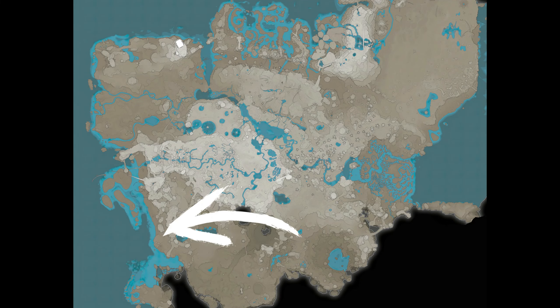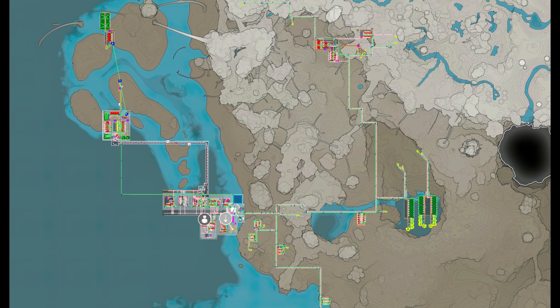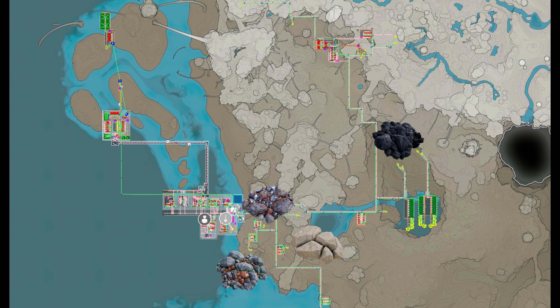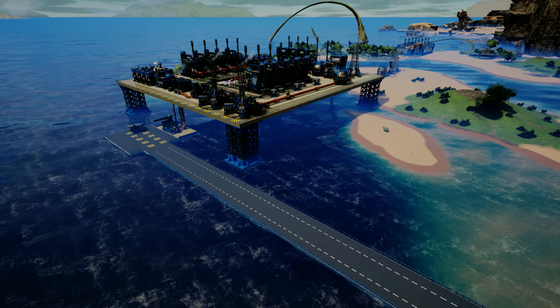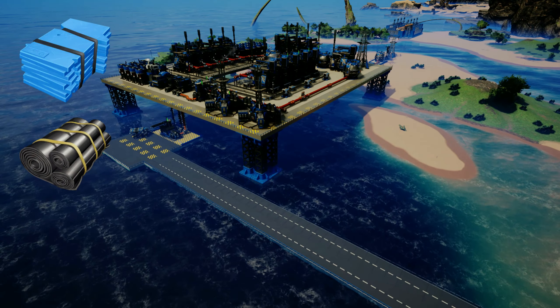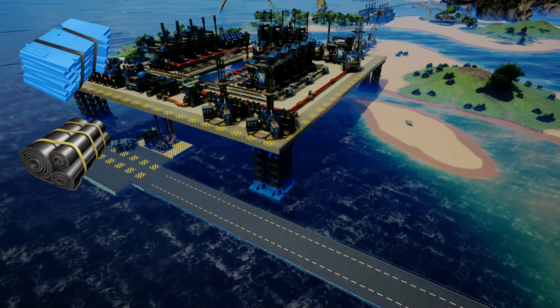Recently, I built on this spot on the southwestern shores, which gives you unlimited building space. Iron, copper, limestone, coal, sulfur, and caterium are super close and easy to access. Quartz is a little further away, but in the same direction you can later set up an aluminum facility. Crude oil is also plentifully available very close by, which makes it easy to import plastic and rubber and set up fuel generators later on.